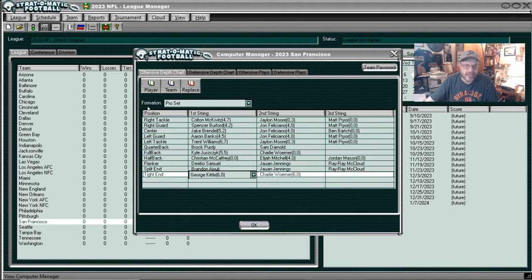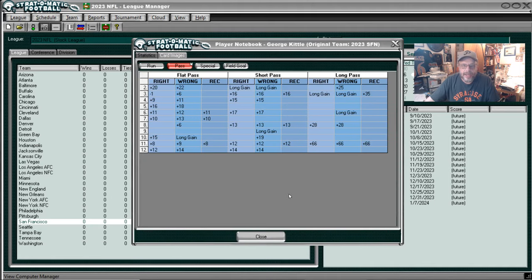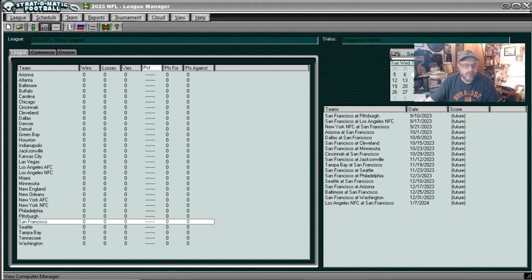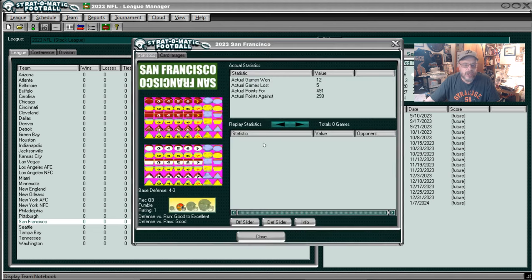Let's go look at George Kittle and see how he compares to Kelce. He compares pretty favorably. I would say he's right up there with him. He misses twice on short pass right or wrong, whereas Kelce only misses once. Not much in the long pass column, but he is a tight end. The San Francisco defense team notebook: they are good to excellent against the run and just good against the pass, with a 12-5 record.